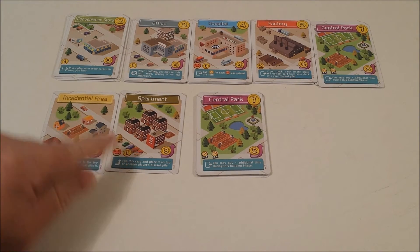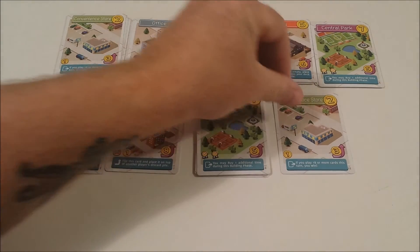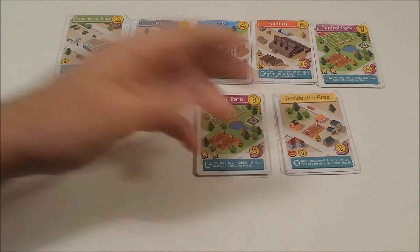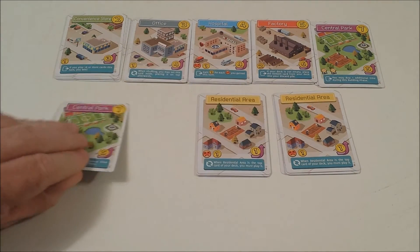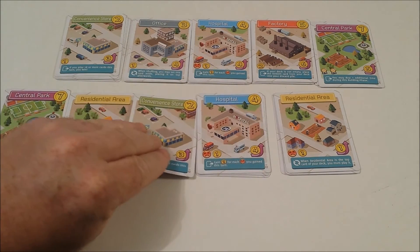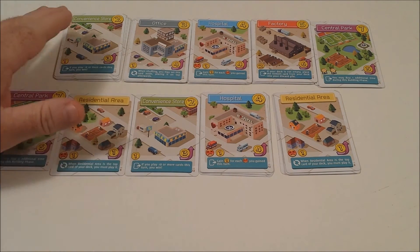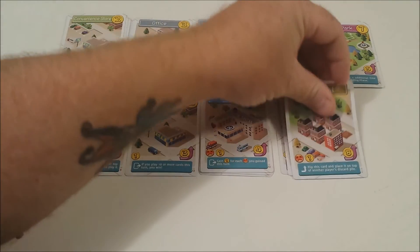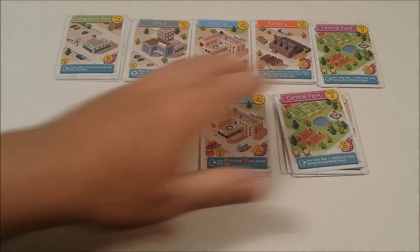As I have two income currently, I'm going to purchase the convenience store and place it in my discard pile. My turn is over, I get rid of everything into the discard pile, and play continues. On my next turn I continue to build a new city. I'll play Central Park, a residential area, and a convenience store. I again have two income, so instead of buying a card, I'm going to flip the residential area in my discard pile. Again, I get rid of everything I've constructed, and the game continues.